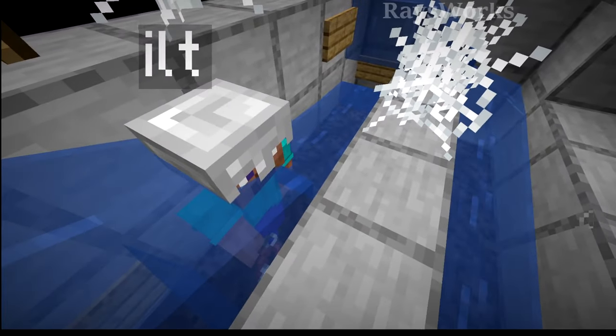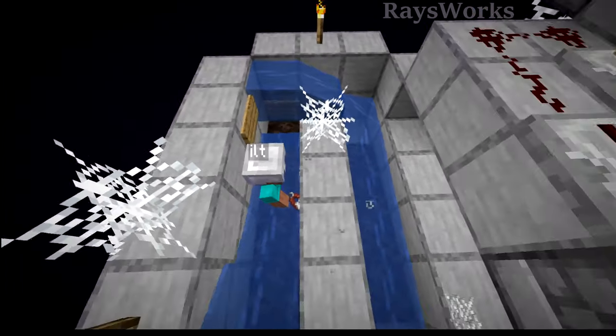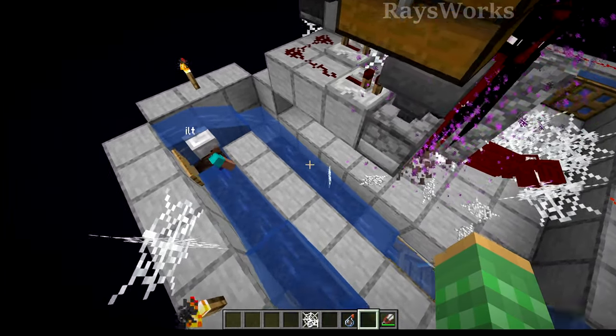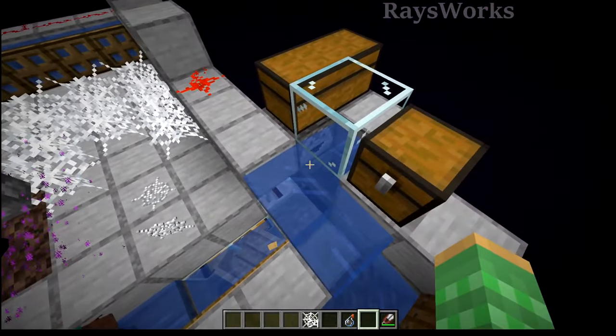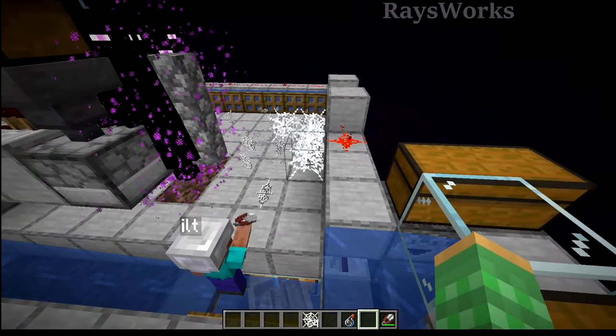Now you could completely fill your inventory so that you couldn't pick up any cobwebs, but the problem is that when you come in and break your shears then you'd open up a new slot and the cobwebs would sit in that slot. And the next time you try to pick up some new shears you wouldn't be able to, which would end your process of farming.